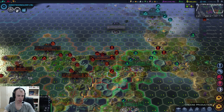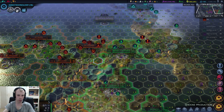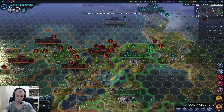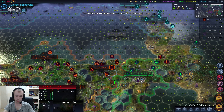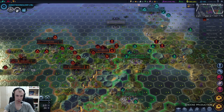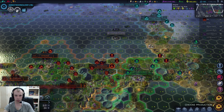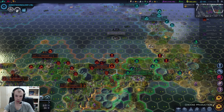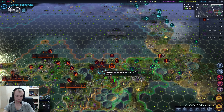Does the Manticore have a melee attack as well? Apparently the Manticore has both melee and range — I thought it was just a ranged unit. I could just attack green, I guess, but I need some siege units to do that. I do have the Sabre, which I could move forward a little so it could actually attack.